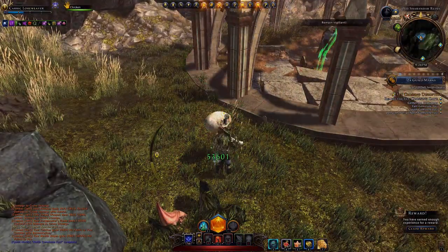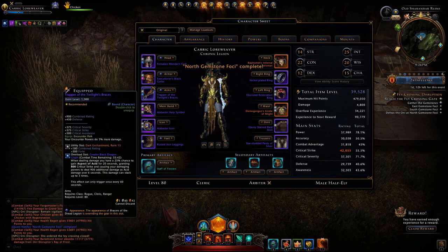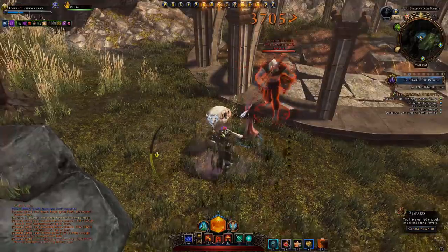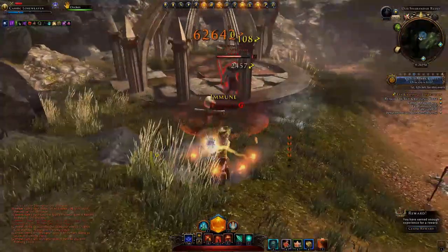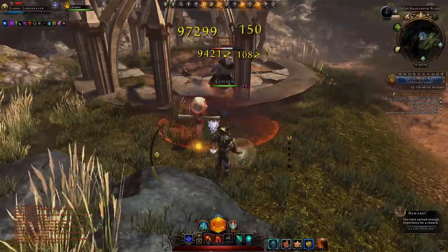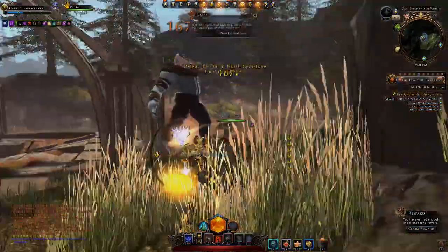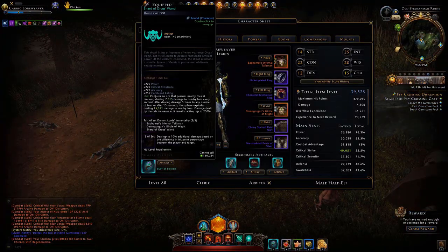Currently this is my best equipped character — I have more rank 14 and 15 enchantments on this one. My companions are in a little bit better shape, but I'm still not maxed out. My artifact sets are okay, not great, but sufficient. I'm running a staff of flowers but still using the Orca set on this guy.